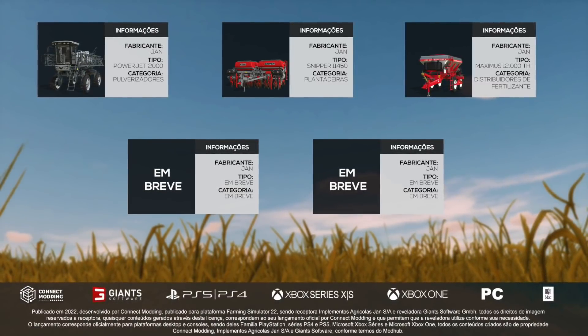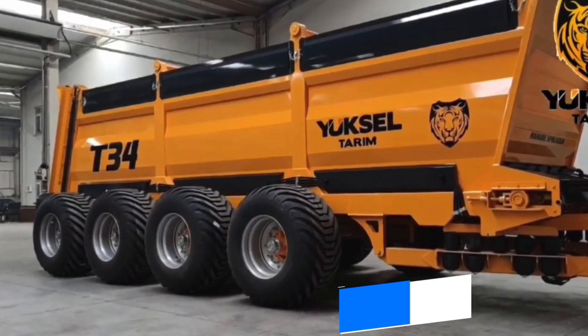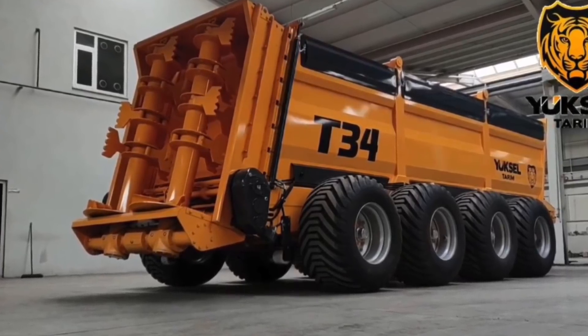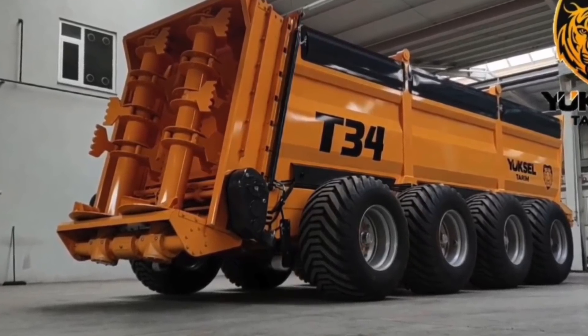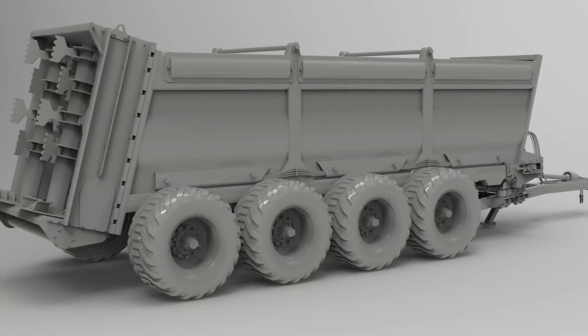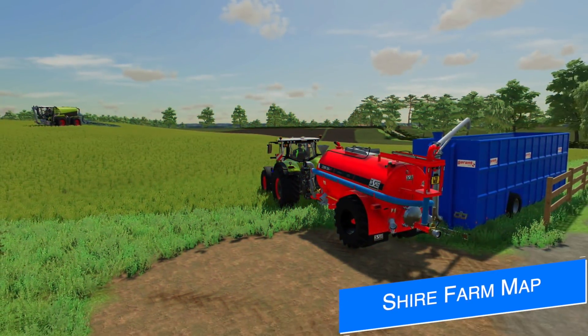Hispano Modding is working on a new mod — the Yuxultaram T-34 manure spreader. This is a new Turkish company he is collaborating with, meaning this could be a new brand for all platforms. The spreader is massive with four axles and a huge spreader, and it's currently in the modeling process but he's making quick work of it.